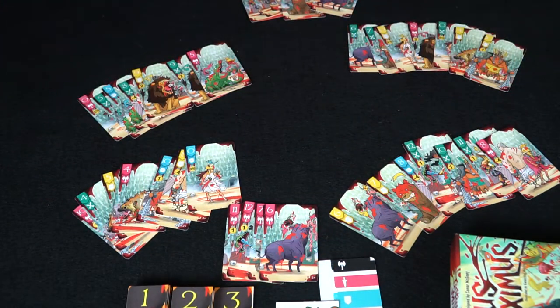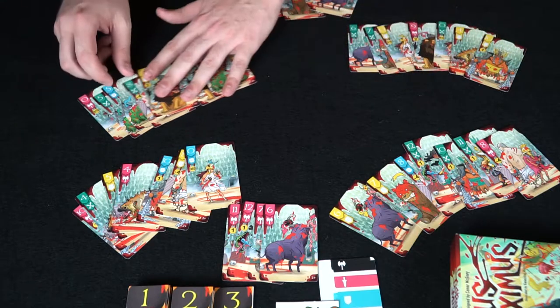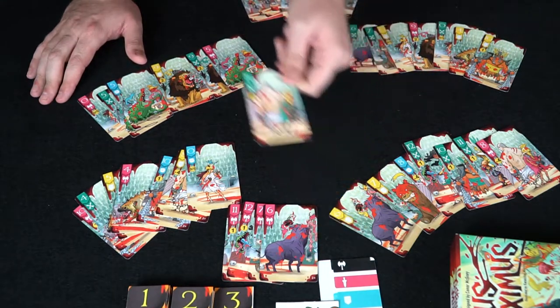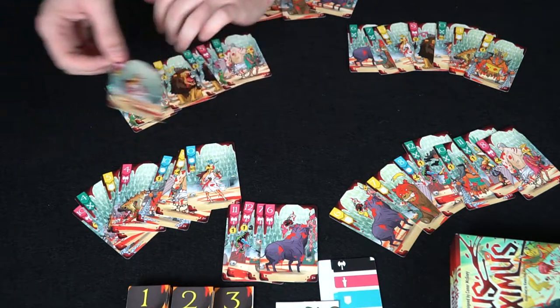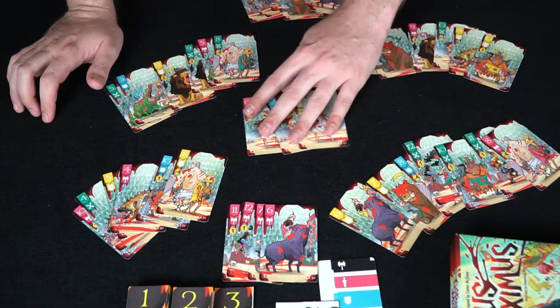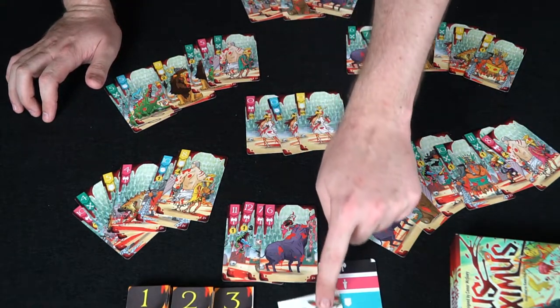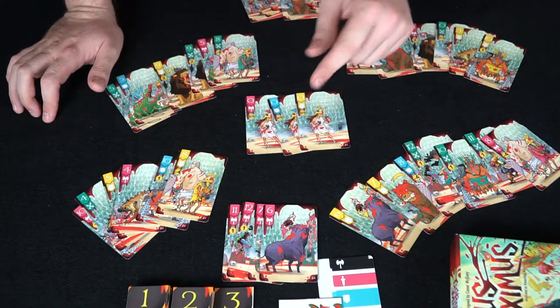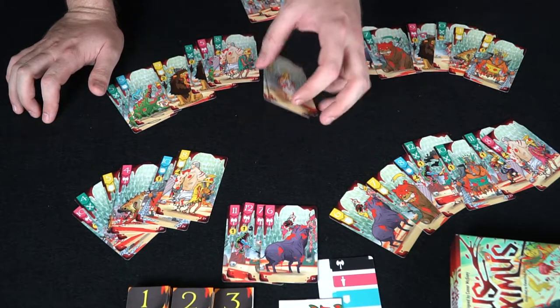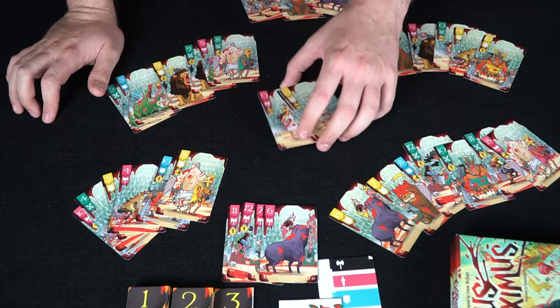The game continues. There are a couple of interesting aspects: first, there are negative-value cards — when you know you're going to lose a round, you can drop one of those on your opponents. Also, there are zeros — one of each suit. At the end of the round, whatever the prominent color is, that zero is worth 5 points; the rest are worth zero. So they can score you some high-end points at the end of the game.